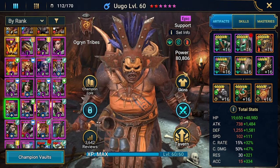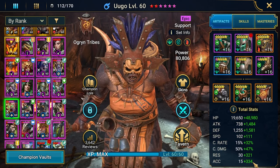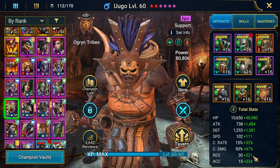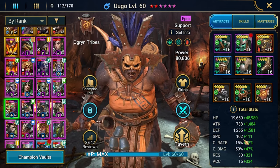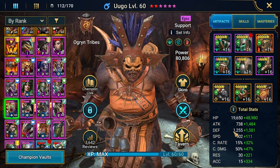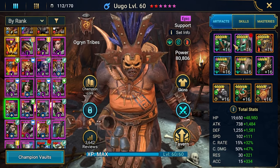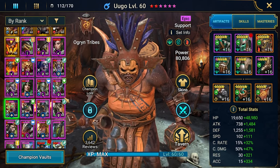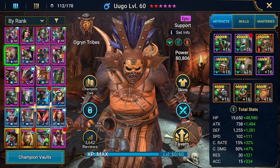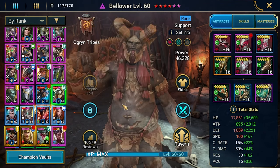The third Ogryn will be Ugo, who is in Relentless gear with good resistance and good accuracy to land debuffs. Unfortunately his speed is not the best — not even 220 — but because of the Relentless set he'll get more turns if possible.